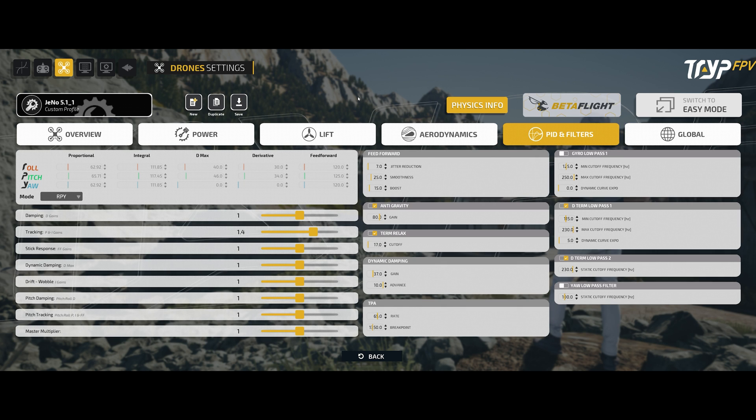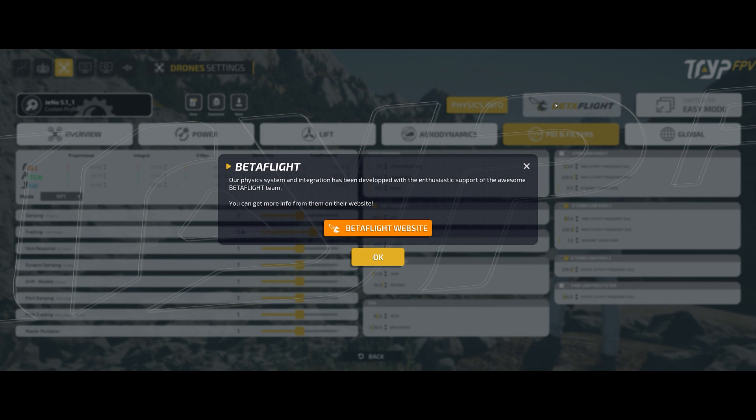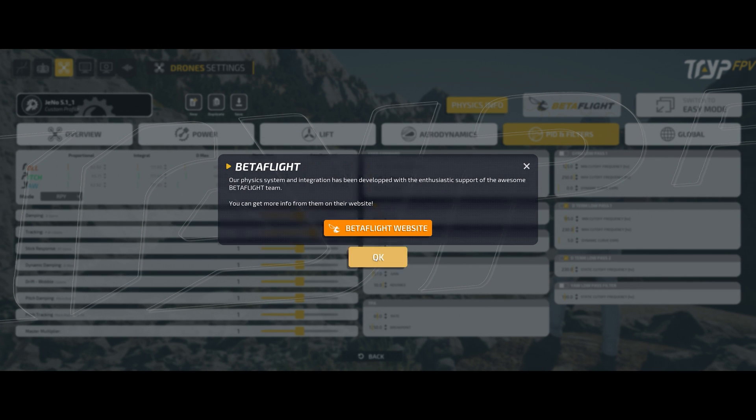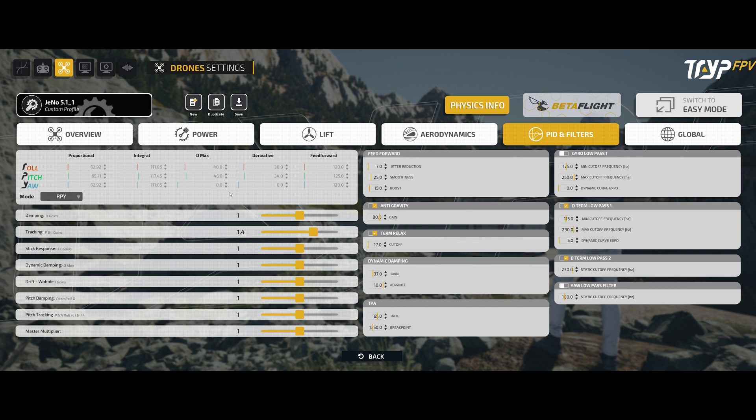For me the most amazing thing is the setup tab — they actually implemented a full Betaflight PID loop, developed together with the Betaflight developer team, so everything should work exactly as it should. This drone flew pretty great from what I set up. You can try over-dampening or under-dampening without risking damage to your real drone. There is a physics info section where you can read about what everything does — I'd like a quick hover tooltip next to each slider so I don't have to look things up.